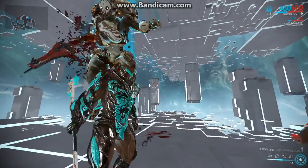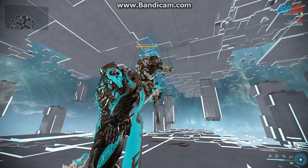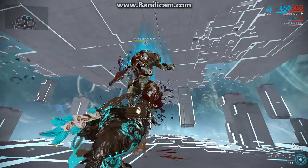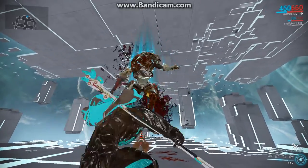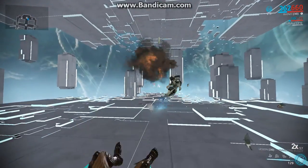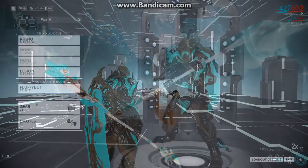Let's try without Condition Overload. As you can see, it's making statuses — Proc Slash, Proc Radiation, and Proc Viral. But we have already 20, 30, 37 hits. I needed 37 hits to kill that Bombard.